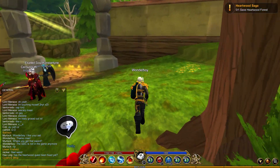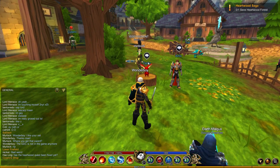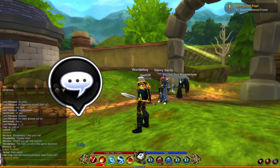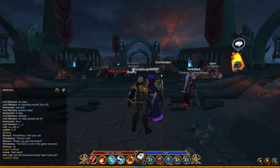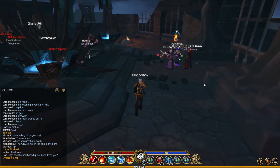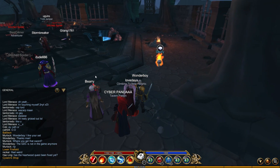But if you really need gold now as a low level character, you can do your dailies. These dailies give you 4k gold per day. To do your dailies, talk to Twilly — he's a red Moglin inside Batalon. He'll have a quest to go to the daily boss fight. This changes every day, so it might be different when you're watching this video. The NPC is usually by the spawn point.